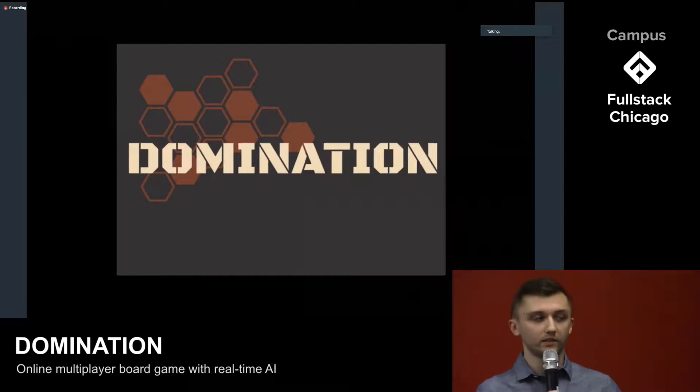Hi everyone. My name is Damian, and these are my teammates Brianna, Zach, and Christian. Together, we built Domination, a turn-based game inspired by the board game Risk. It features real-time multiplayer and artificial intelligence.